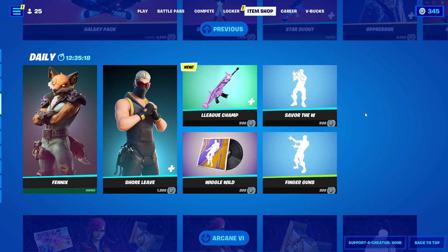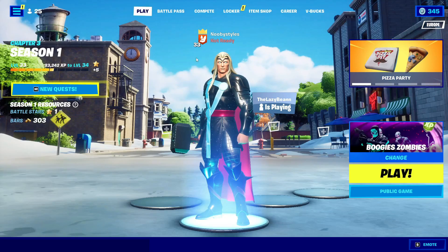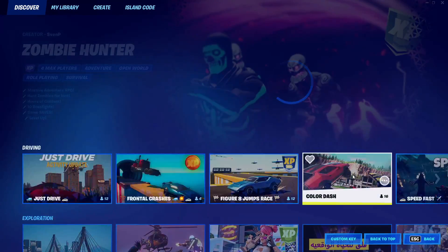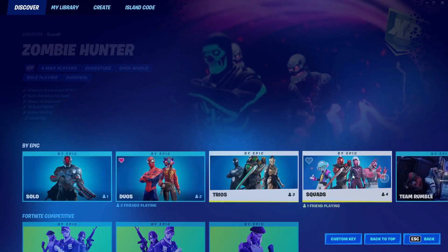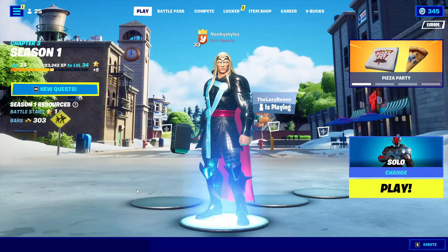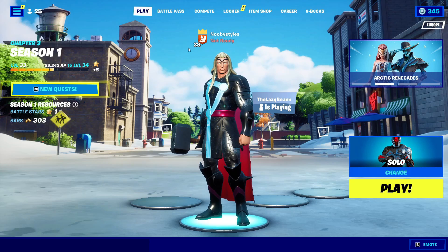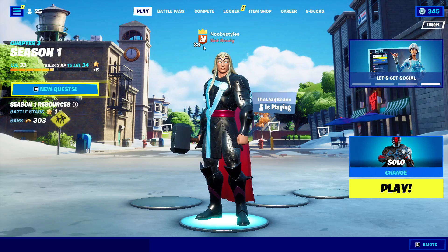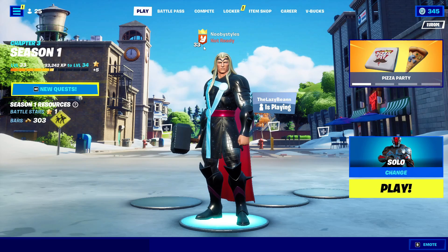After that, go into Play and go to Change. Choose a game mode that is by Epic — I'm gonna go with Solos. Go into a game, and in that game you need to kill at least one person. After that, just play the game until the end. When you die, stay in the game until it kicks you out — do not leave the game.